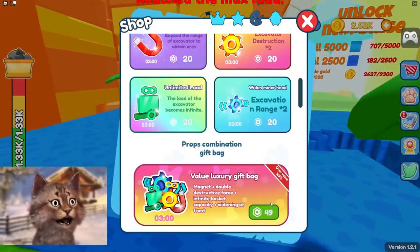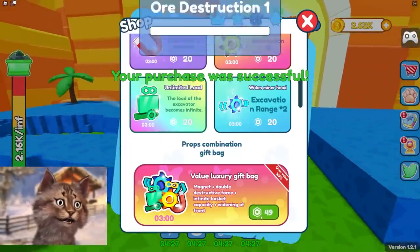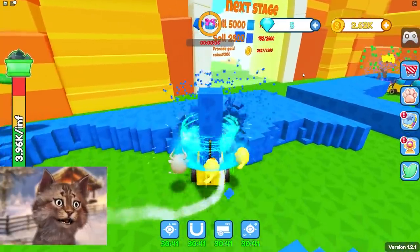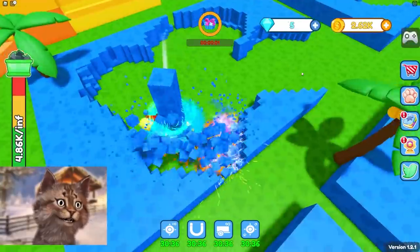What we're gonna do is buy this gift bag right here. This gift bag is gonna give me boosts for everything, so I'm gonna use it a couple of times. I have infinite inventory! This is awesome. I spent all my money to get all these gift bags in 30 minutes, and now I can collect infinite.